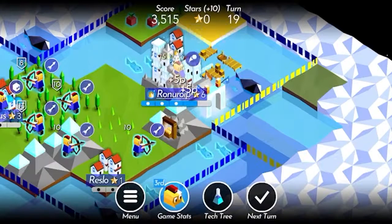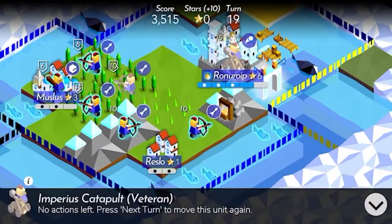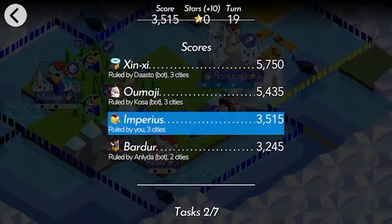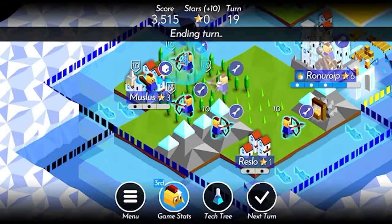Now we'll be able to go over and attack the Omaji, who I would imagine are probably not any major threat at all. Oh, they actually have three cities. Wait — the Bardur are the weak ones. What? How does that happen? That's not supposed to happen.